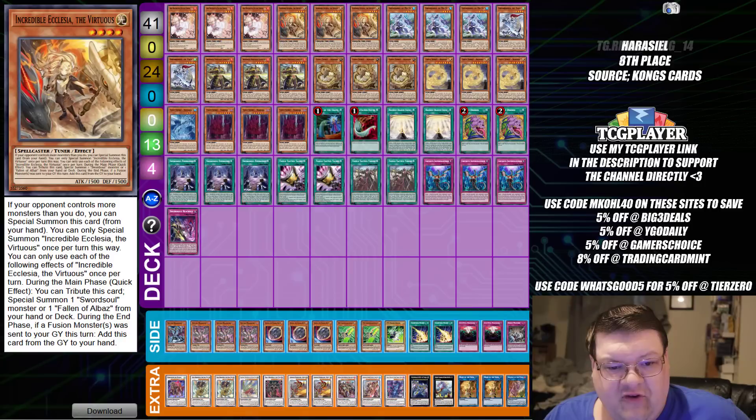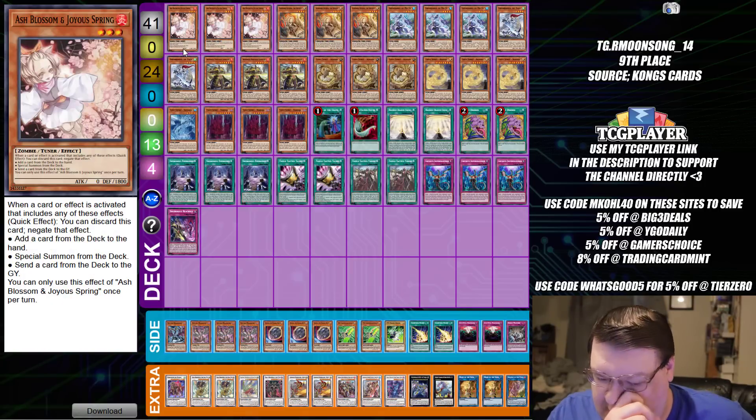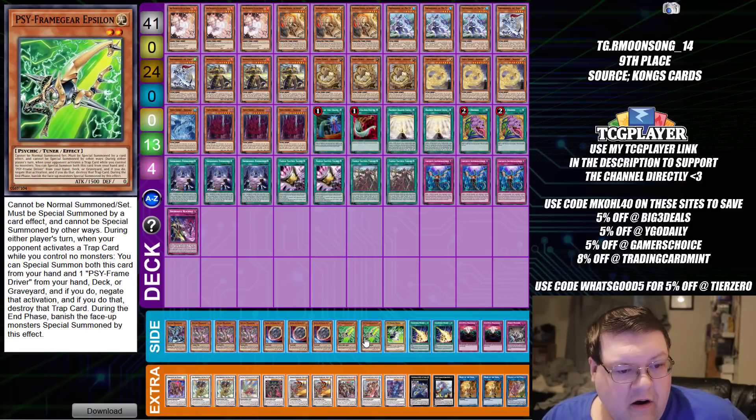Overall, not too bad. Now as we shift on in — 9th place here was actually Swordsoul, a little bit sad to see they missed out on the gap. We are actually siding Epsilon — I love the fact they're siding Epsilon and didn't even bother with Gamma. You'd figure you'd try one Gamma and two Epsilon, but no reason needed. More tooled defensive options, and the main deck looks incredibly standard.